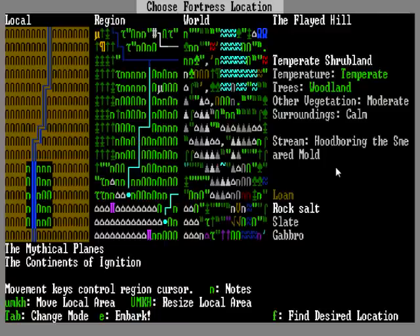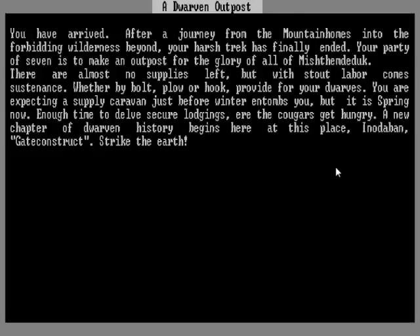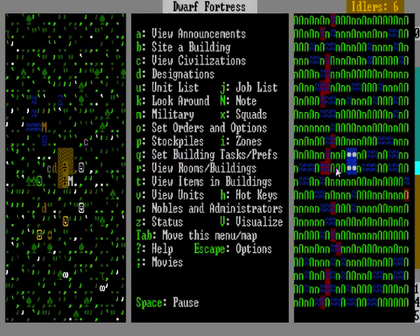Right after that, you hit E, and then you'll see a screen — don't worry about it, just hit enter. Then you'll see another screen — hit enter again. And then you'll be taken to the game screen.